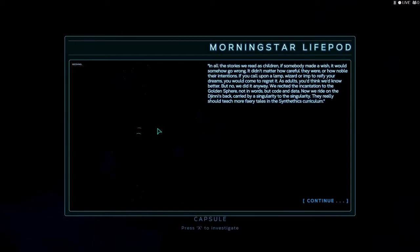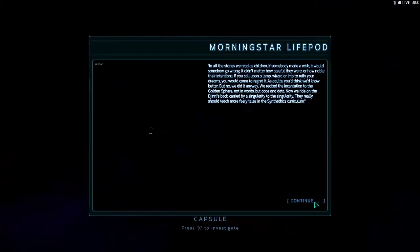In all the stories you read as children, if somebody made a wish it would somehow go wrong - didn't matter how careful they were or how noble their intentions. If you call upon a lamp, wizard, or imp to fulfill your dreams, you would come to regret it. As adults you think we know better, but no, we did it anyways - recited the incantation to the golden sphere, not in words but in code and data. Now we ride on the genie's back, carried by singularity to the singularity. They really should teach more fairy tales in the Syntheticus curriculum.